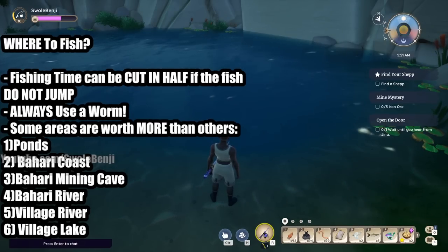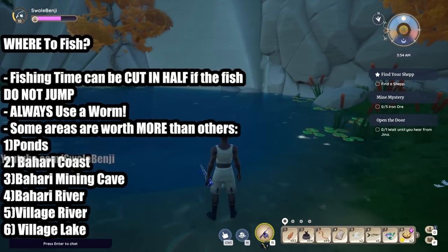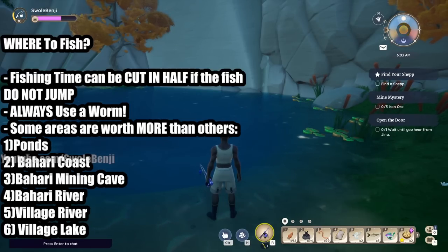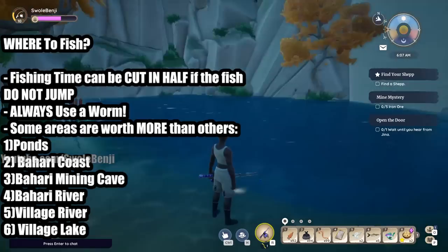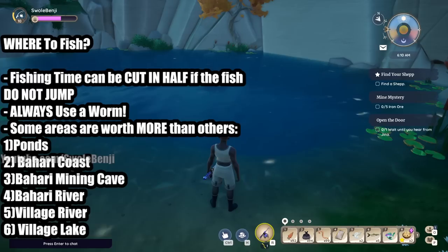Next, you want to always use some type of worm, be it a glow worm or a regular worm. If you're fishing without a worm, you can pay 10 gold at Zeki's general store, and the fish you catch with the cost of the worm will still put you ahead of catching fish without one. Unless you're completely broke, catch a few fish without a worm, sell them, then buy as many worms as you can. Catch more fish with the worms, sell those, buy even more worms. You will always be ahead in gold using a worm, and the same applies for glow worms which are acquired later in the game - always use the best worm you can get.